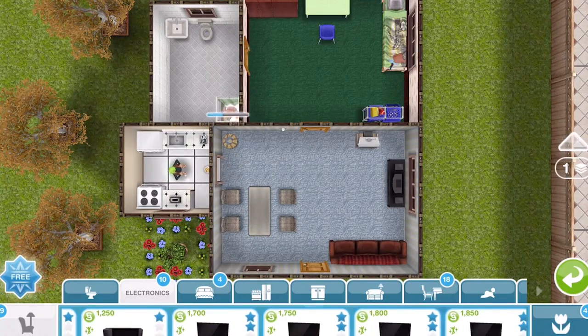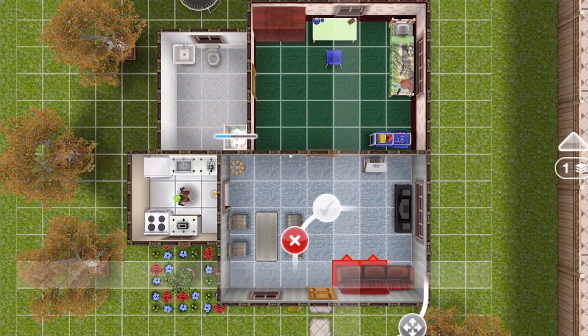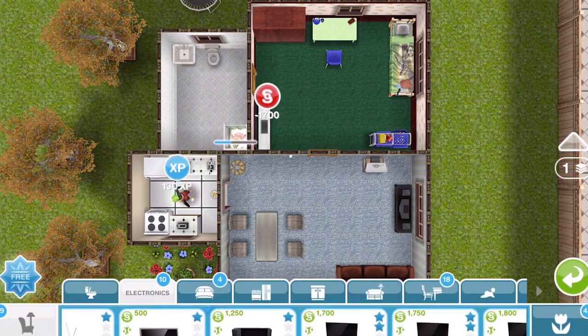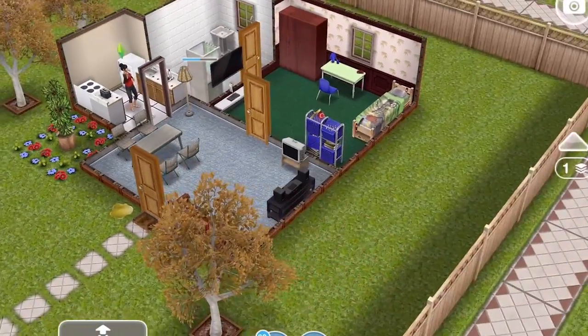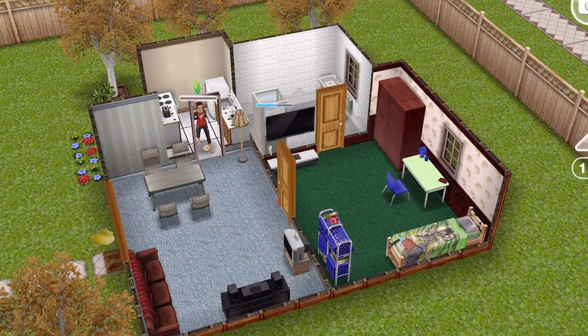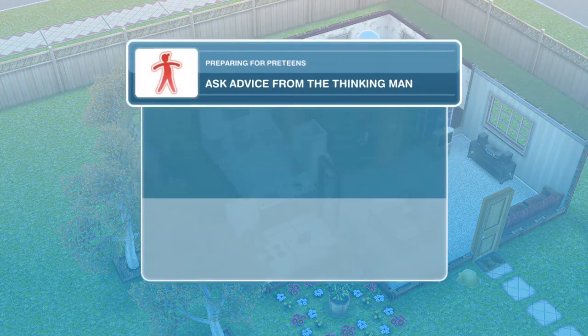I got a two-star TV — the White Wall for 1,700. On the one-star TV, watch a movie takes 1 hour and 54 minutes, but on the two-star it's 1 hour and 43 minutes. The greater the star value, the quicker the interactions. So I'll use the two-star for watch a movie at 1 hour and 43 minutes. Task complete: we have finished watching a movie on TV.